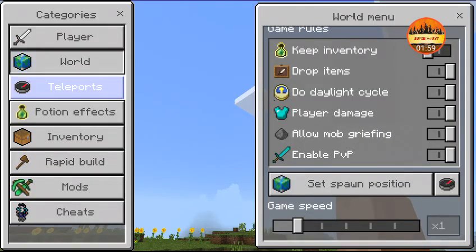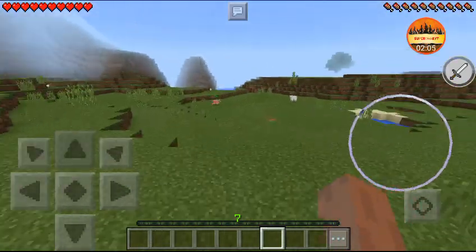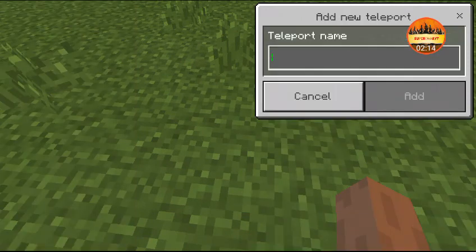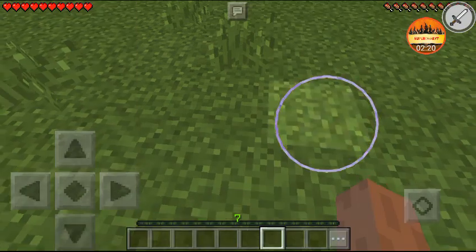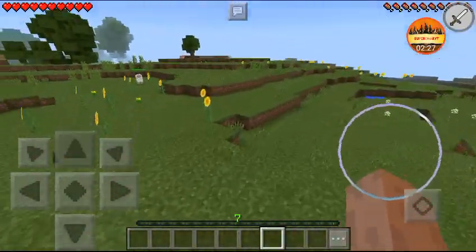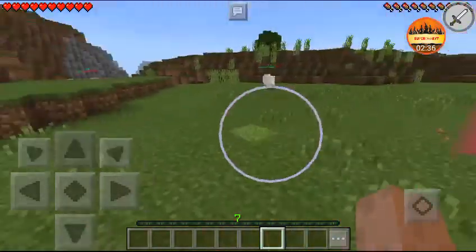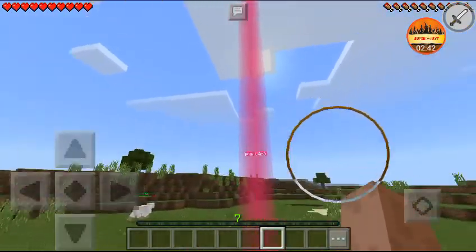Now we have the Teleport feature. I'm going to set a teleport point and name it 'pink,' add it, and it gets added. Then you can go far, far away and teleport back to it instantly. This is one of the best features.